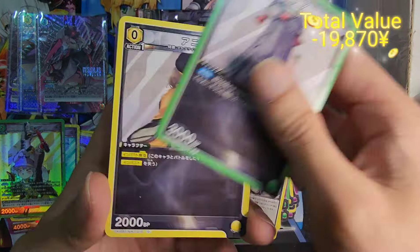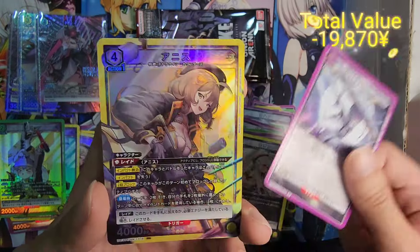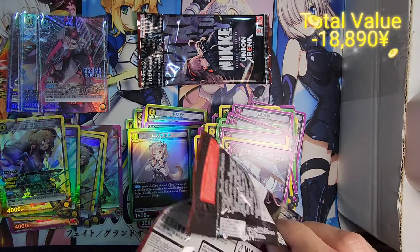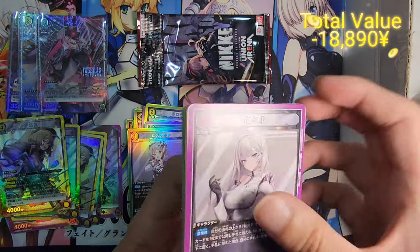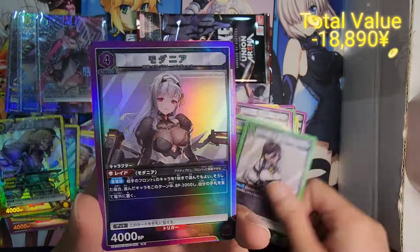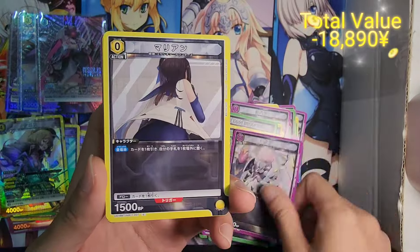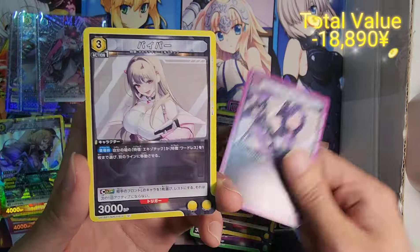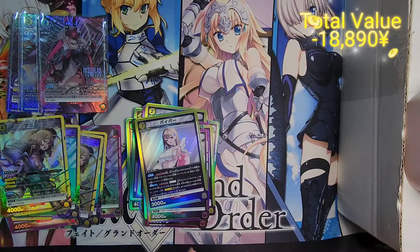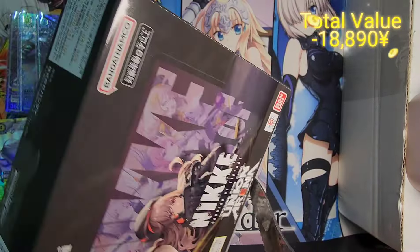Nikkei is definitely my favorite set so far for the year. Look at this SR of Anis — every time I pull her the card just looks so amazing. One thing I can tell you for sure is it's guaranteed that it's four SR per box and one parallel foil. Knowing my luck, getting a sign card probably won't be possible today. But still, I am just so happy to open all these wonderful Nikkei cards. That's Viper — and with Viper, we are moving on to box three.